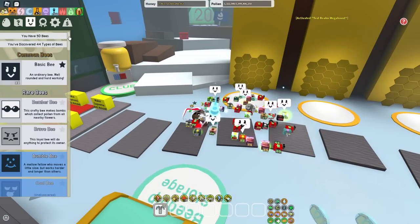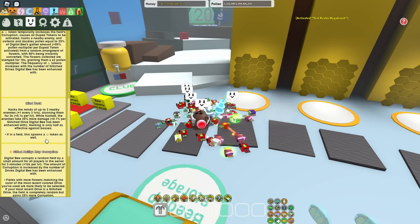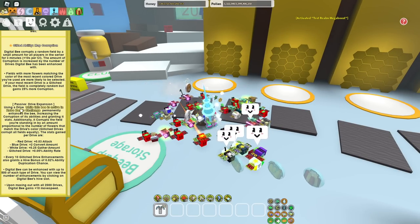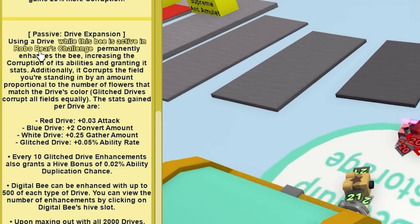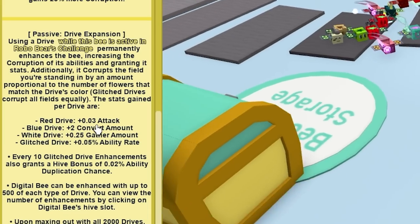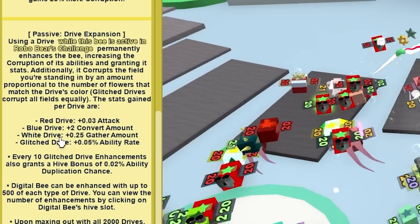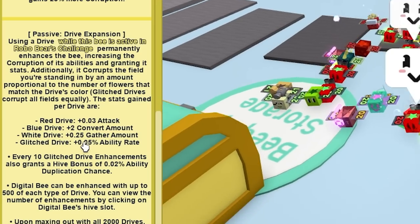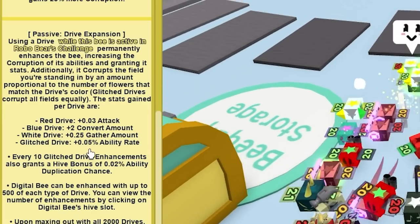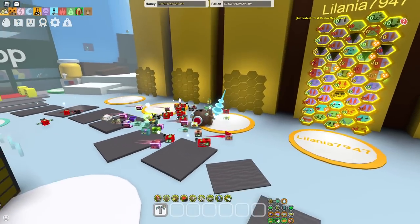If you go to the Digital Bee and check the drives, here's how to use them — make sure to use them while the bee is active in Robo Bear's Challenge. The red drive gives you 0.03 attack, blue drive gives 2+ convert, white drive gives 0.25 gather amount, and the glitch drive gives 0.05 ability rate, which is quite nice.